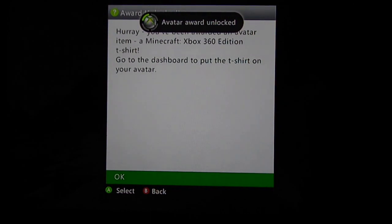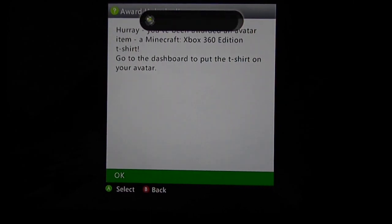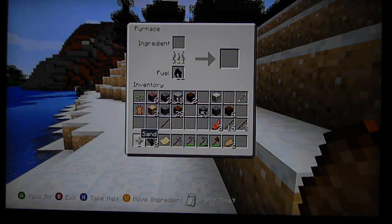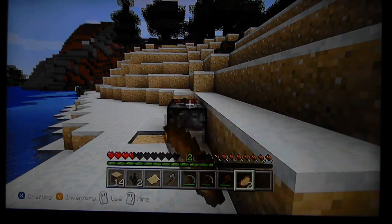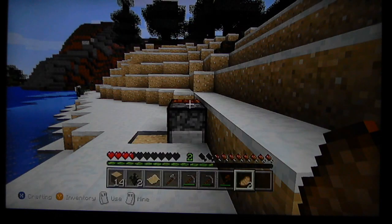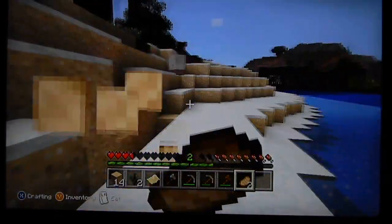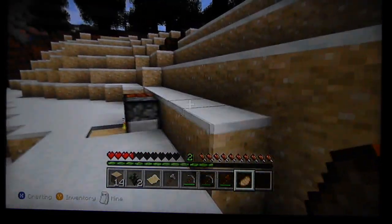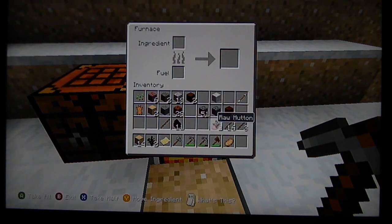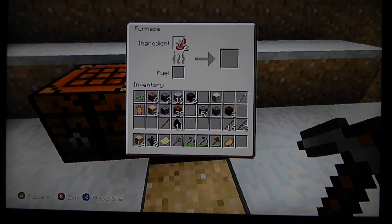You have been awarded an avatar item — Minecraft Xbox 360 Edition t-shirt! Sweet — go to the dashboard and put the t-shirt on your avatar. Sweet, but right now I don't really care about that, I actually want to eat. Okay, I'm full. Put on the raw mutton — put that in and wait a while.